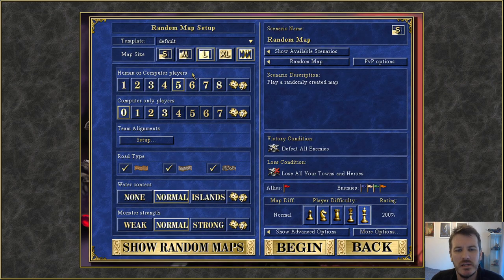I think I might go for a total of 5 opponents this time. I like to play on large maps with underground turned on. For water content, I might go for islands and see how well behaved that is. Sometimes the maps can be a little bit funky when you have islands turned on, but we'll see how it behaves. I'm going to go for normal monster strength at maximum difficulty — I really like going on maximum difficulty because it means you've got to make some really tough decisions in the early game.